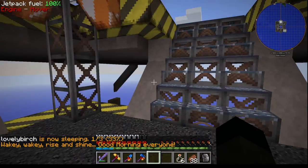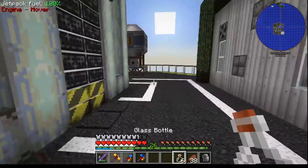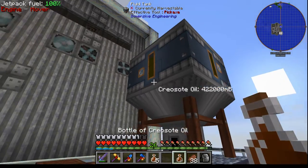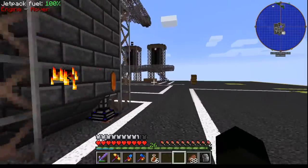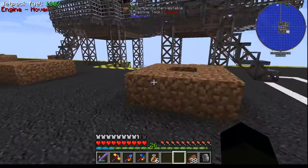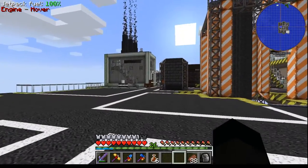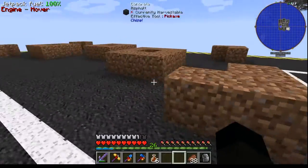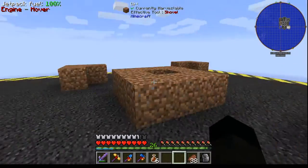I've been doing a lot of caving off camera to get resources, because needless to say we're going to need them. I've also laid out over here — I planned out — these are going to be two tanks, two of the Immersive Engineering tanks. They're going to be for fuel, and this is where our refinery is going to go.